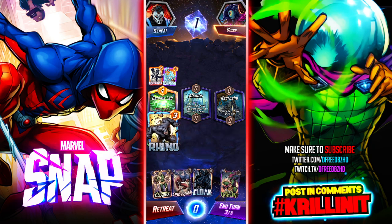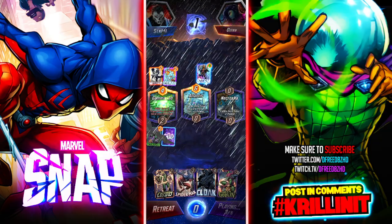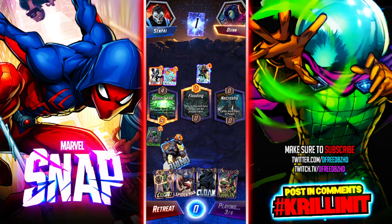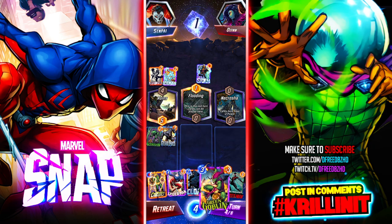Try to get as many Hulks as you can unless I destroy it with Rhino. He's gonna play another card there and it's gonna get popped. Goblin on Necrosia is really powerful — please play something else here. He's assuming he's winning Gamma Lab. Interesting.